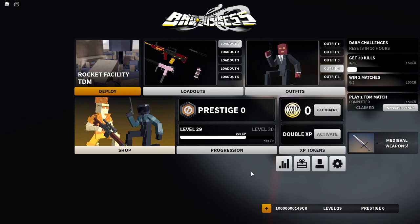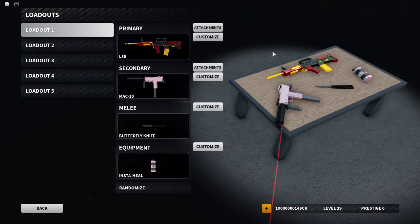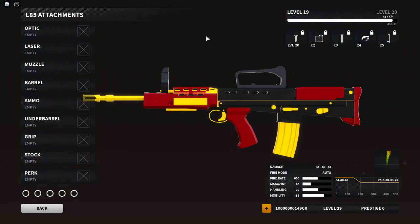Welcome back to a brand new Bad Business video. Today I've got a nice L85 setup for you guys — it's going to be the fastest possible mobility for this gun. This is going to be perfect for everybody that watches me and also enjoys rushing, just like I do. I'm going to show you guys two setups.